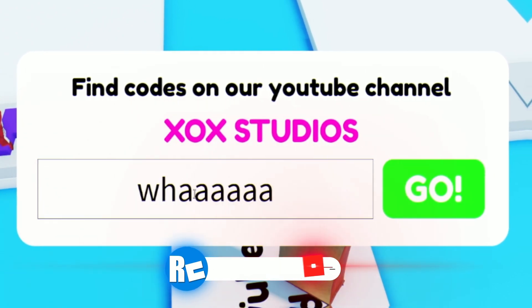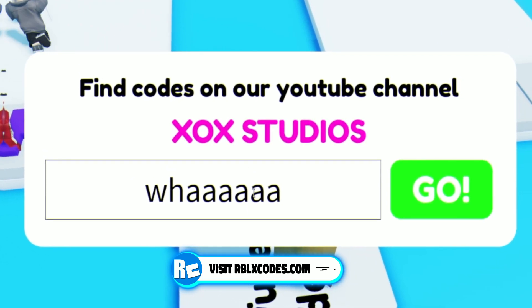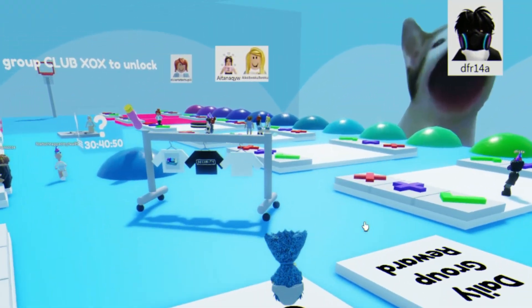Next we have the code WH123456 — W-H and then 1-2-3-4-5-6. Redeem that code exactly as you can see on screen and click to go. That one gives you some cool stuff.